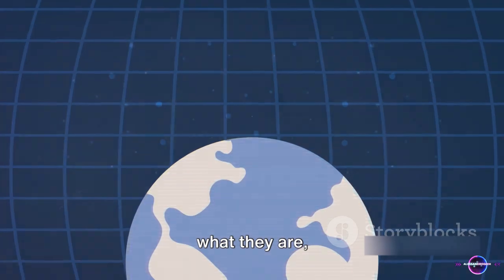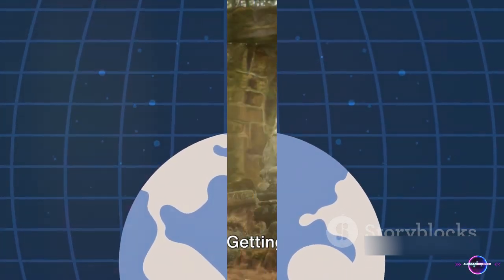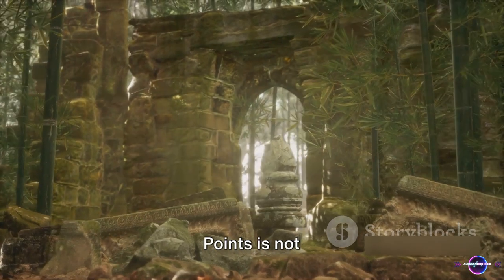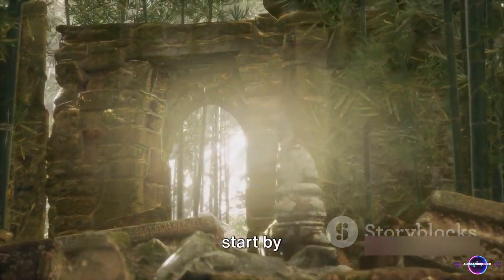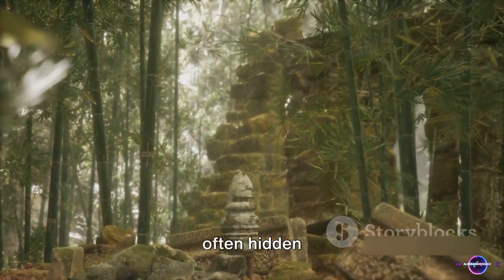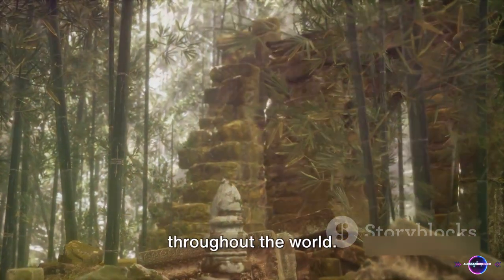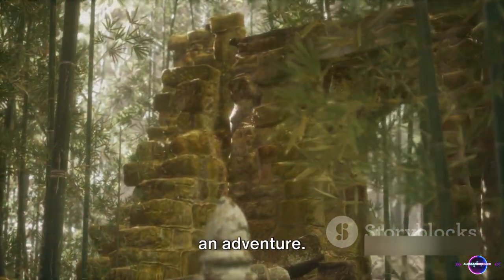Now that we know what they are, let's dive into how you can get your hands on them. Getting ancient technology points is not as difficult as it seems. Step 1: Start by exploring the vast landscapes of Palworld. Ancient technology points are often hidden in ruins and ancient sites scattered throughout the world, so lace up your boots and get ready for an adventure.